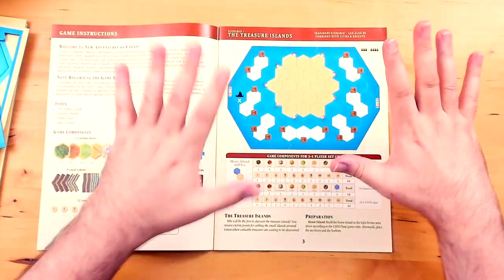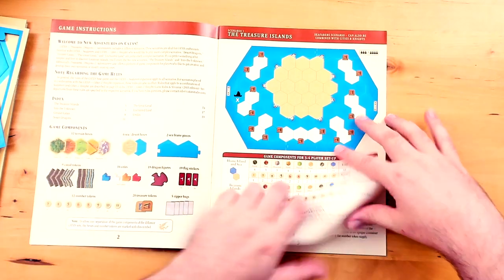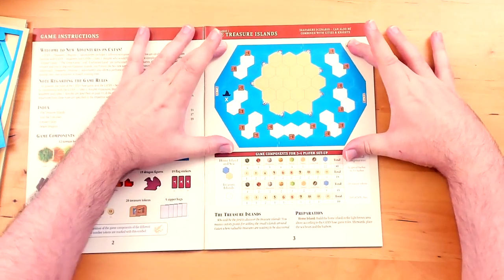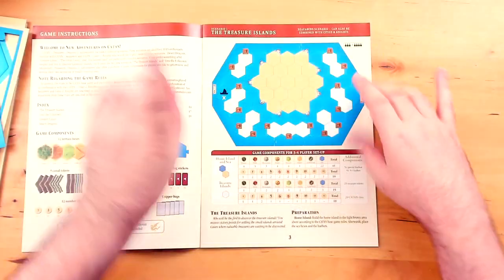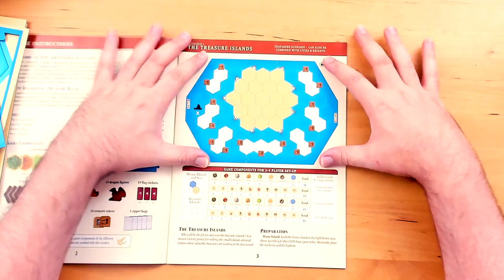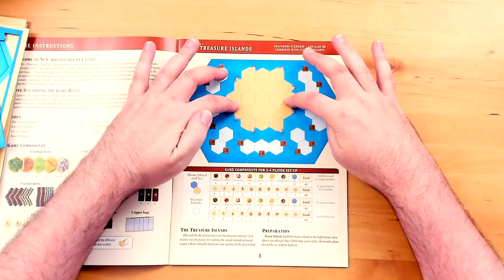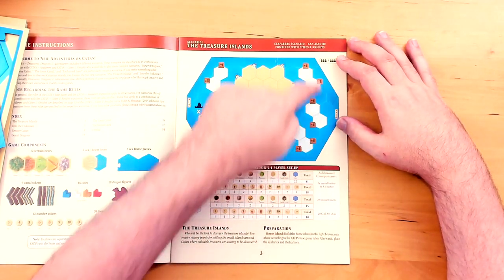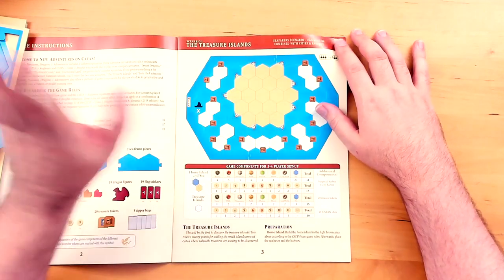Scenario number one is called Treasure Islands, and according to the notes, it first appeared in the PC game Cities and Knights. You set up the map so that everybody starts in the main area with all the land tiles, and you bust out to the different treasure islands. The treasure tokens are on those islands — you build boat routes, go over there, flip the treasure tokens, and you get stuff.